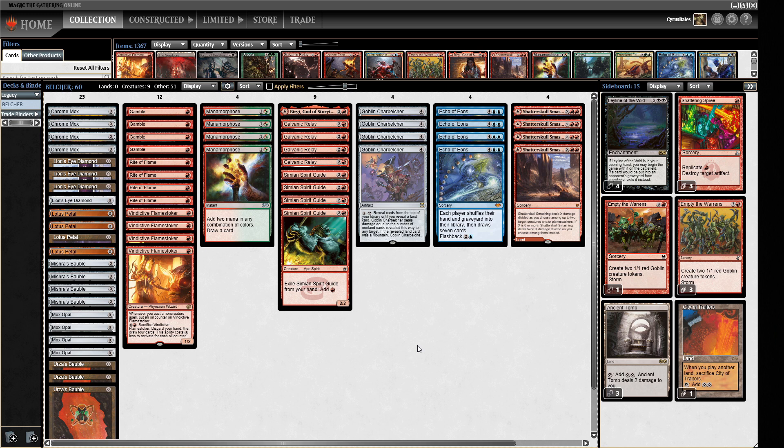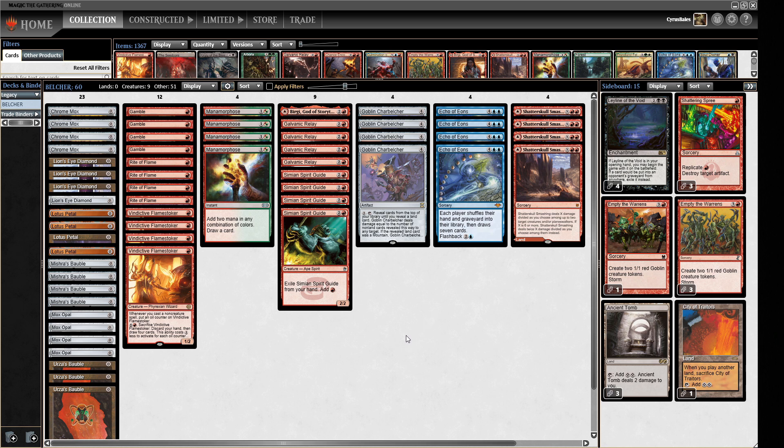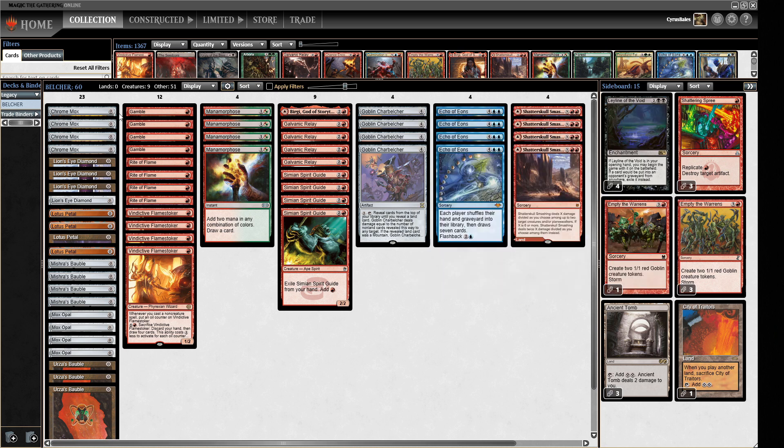So what is this deck trying to do? We are trying to put a Goblin Charbelcher into play, activate it targeting our opponent when we have no lands in our deck, and then it will kill our opponent. We've got a bunch of mana, and the only lands we have are ones that aren't lands when they're in our deck, so they get skipped over by Charbelcher, but we can play them as a land if we need to. We've got Chrome Moxes, Lion's Eye Diamonds, Lotus Petals, Mox Opals, Rite of Flame, Manamorphose, Spirit Guides, and Elvish Spirit Guide — these are how we're going to be generating mana.